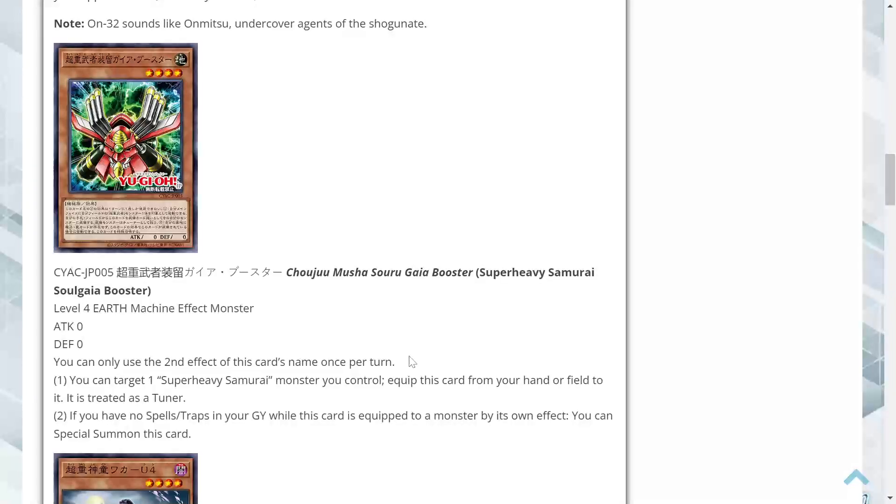Next, Super Heavy Samurai Soul Gaia Booster — a Level 4 Earth Machine Monster, zero attack, zero defense, possible Piri's Map target. You can only use the second effect once per turn. First, you can target one Super Heavy Samurai monster you control and equip this card from your hand or field to it — it is then treated as a tuner. Secondly, if you have no spells or traps in your graveyard while this card is equipped by its own effect, you can special summon it. So far we have a searcher and two free special summons — I like where this is going.